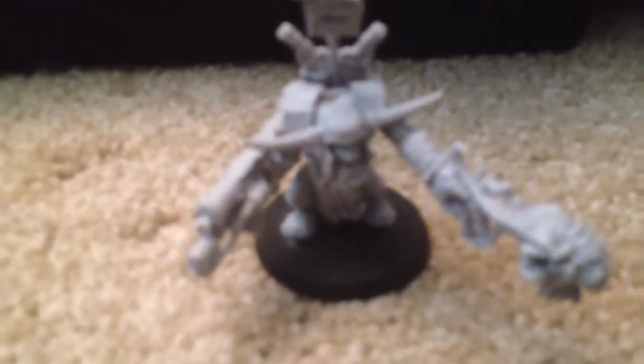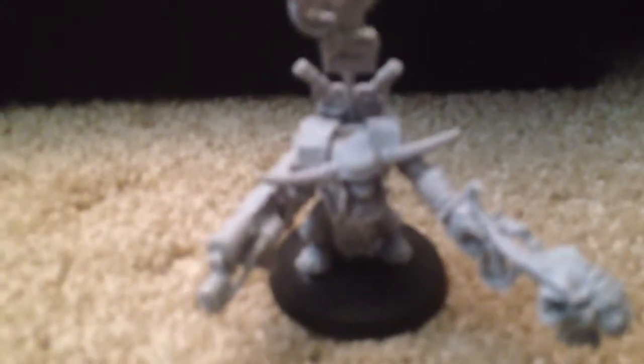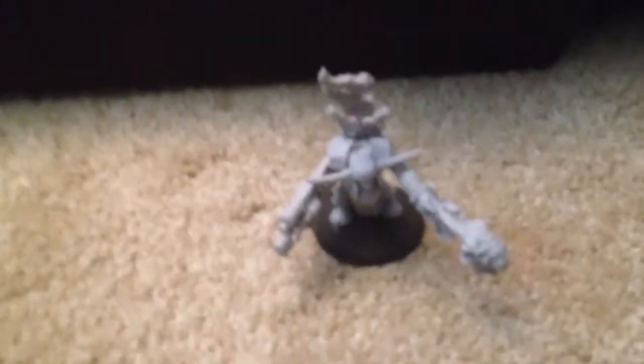Last but not least, we have an orc warboss with an attack squig and a twin-linked big shooter. He's finecast, and I don't really like finecast because this guy totally broke into pieces a few minutes ago and I had to glue him before this — kind of annoying — but he is my leader for now. I'm gonna try out different guys and different things I can add on to him. I usually run him in mega armor so that I get a power claw, a twin-linked big shooter, and a two-plus save. Give him an attack squig and a cyborg body for an invuln, and run a meat shield with these guys like I was saying, and he can wreck.